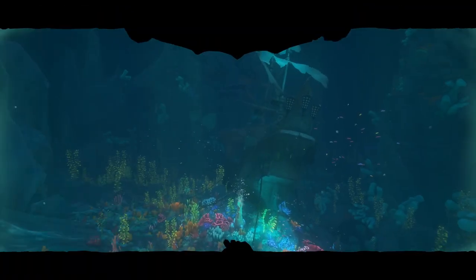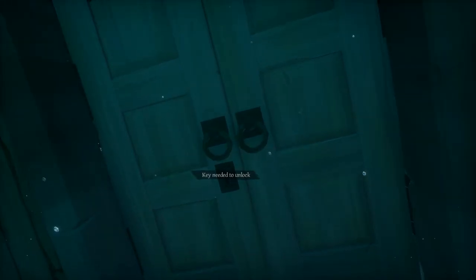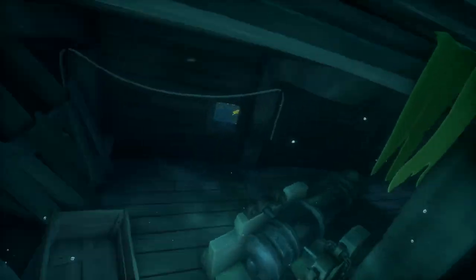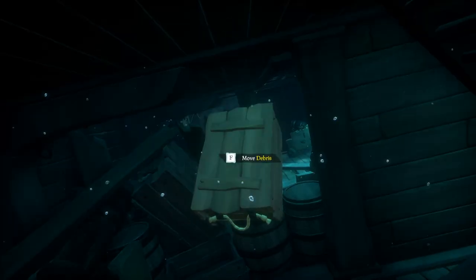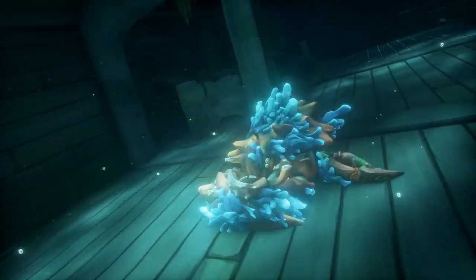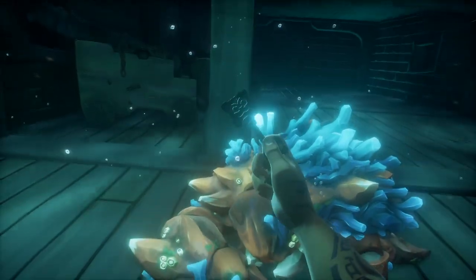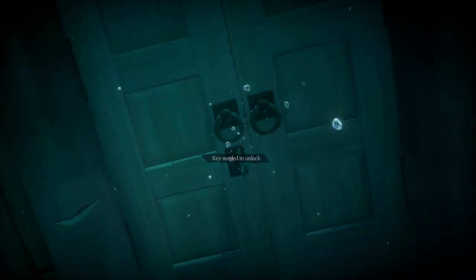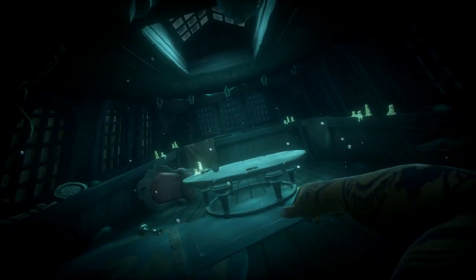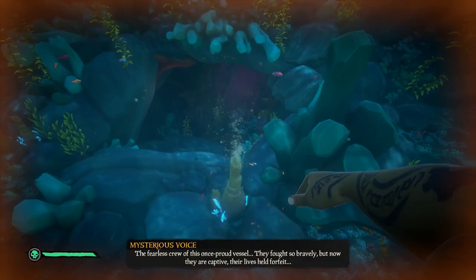Once you reach the Black Pearl, you'll see the captain's cabin is closed and you need the key to open it. This key can be found when you dive down the stairs. You'll see a crate that you first need to move. If you swim through the ship, you can find the key of the Black Pearl at this sea creature. Once you've collected it, you can go back to the captain's cabin. If you open the door, you'll find Jack's compass at the table which will show you what way you need to go. If you pick it up, you can follow it to the cave.